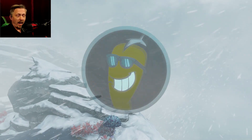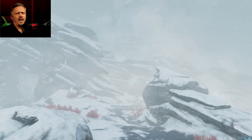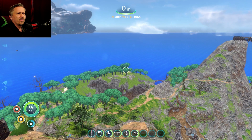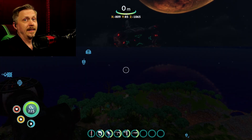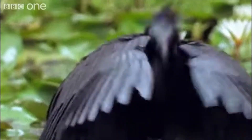In Subnautica Below Zero, we had the addition of some weather effects - not much, but we had some. In the original Subnautica game, weather effects were pretty much just nighttime, daytime, nighttime, daytime.